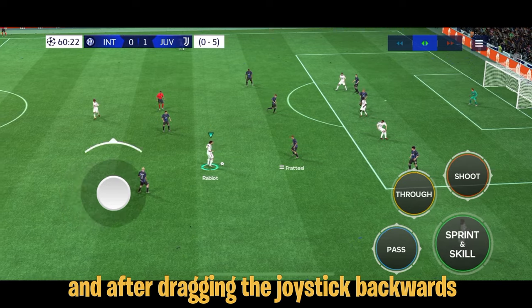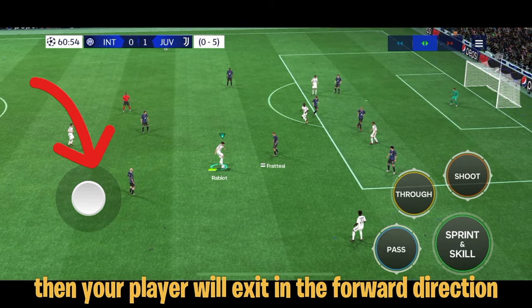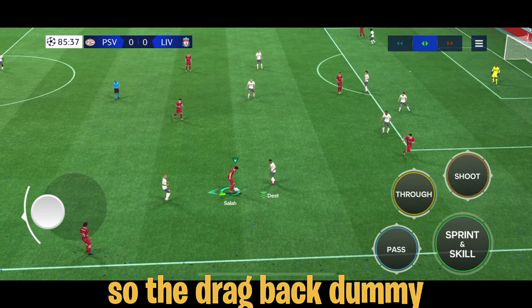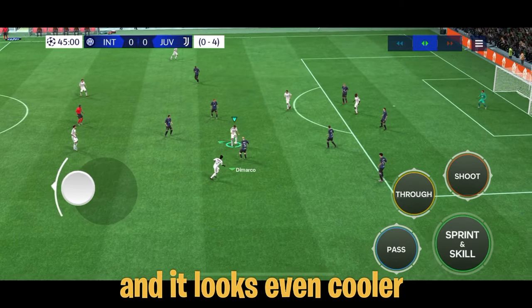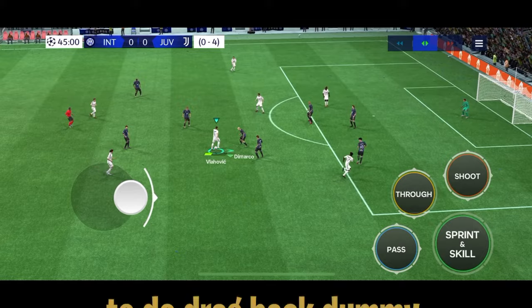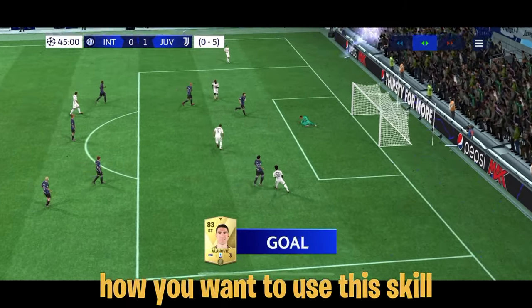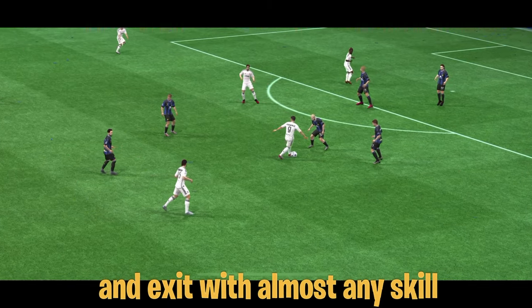After dragging the joystick backwards, if you immediately move it forward, then your player will exit in the forward direction, which looks even cooler. The drag back dummy skill move looks very cool when you pull it off, and it looks even cooler if you mix it up with the scoop turn to do a drag back dummy scoop turn exit. It is really up to you how you want to use this skill — you can make your own exit combos and exit with almost any skill.